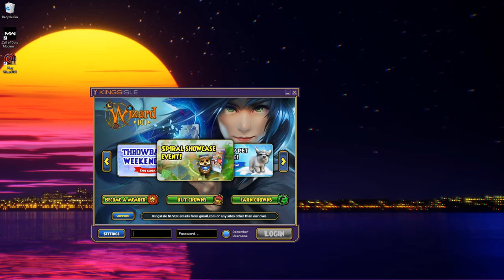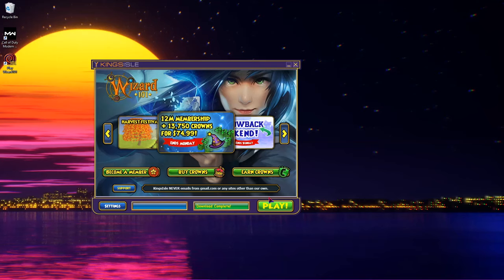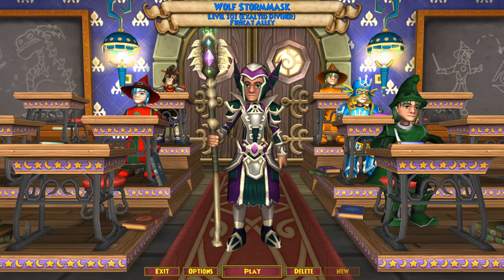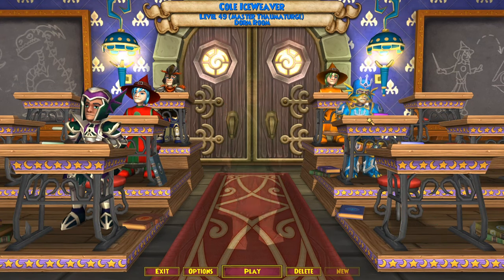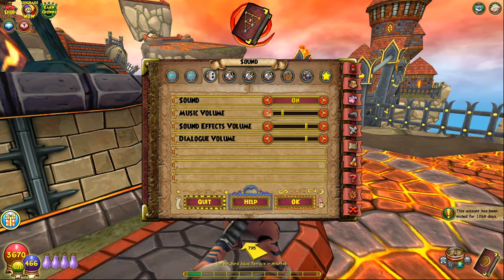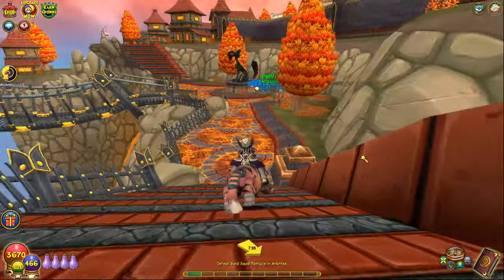I'm gonna go ahead and type my password and username on my second monitor. Wow, that music is way too loud — I feel like they changed the music a little bit. Okay, I've got my level 2, level 10, and level 9 characters. I guess we should go on my highest level. The sound effects are so freaking loud — let me turn that down. Okay, that's better. We're in Fire Cat Alley.